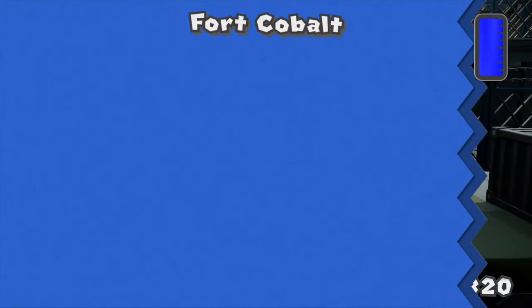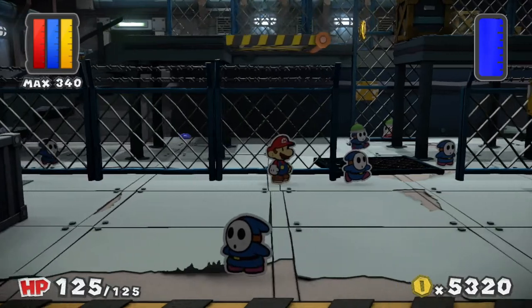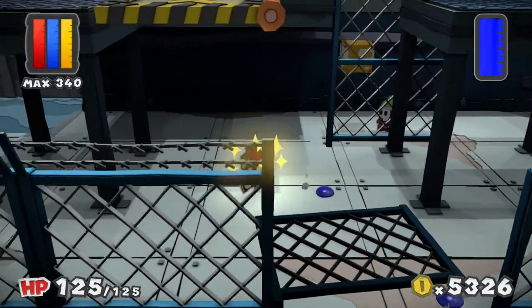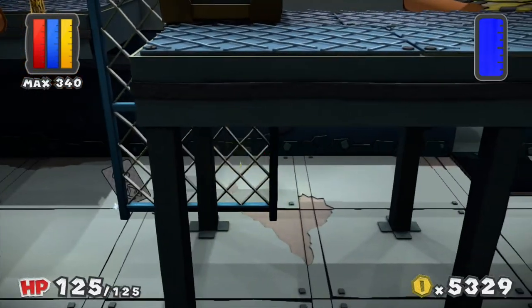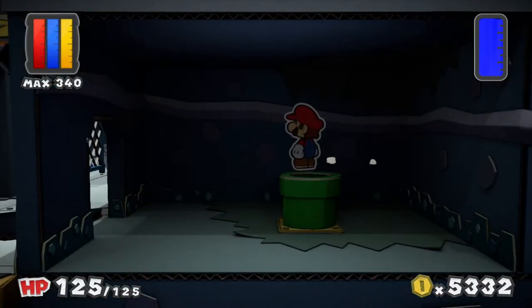I have barely any paint cards so let's hope I don't get into fights. We can now defeat the shy guys with the spike helmets before they actually start a battle — a nice perk of rescuing the big blue paint star.